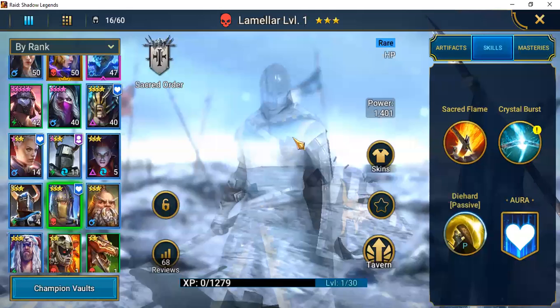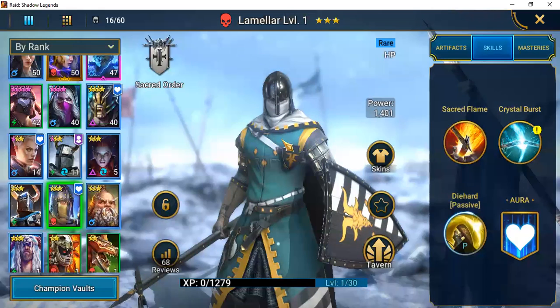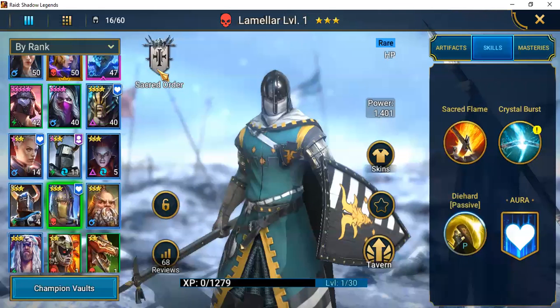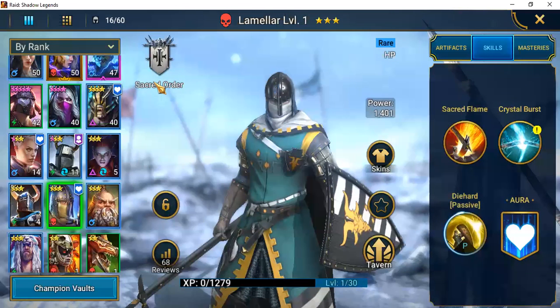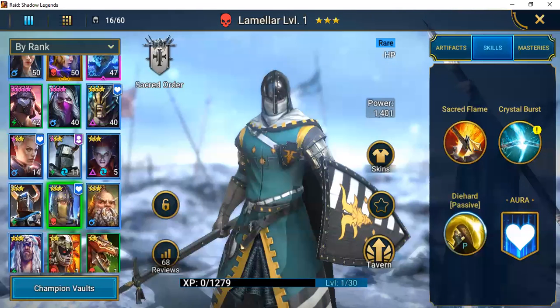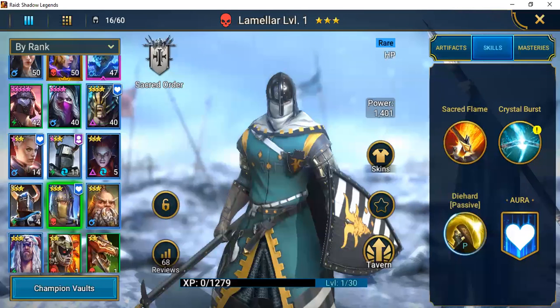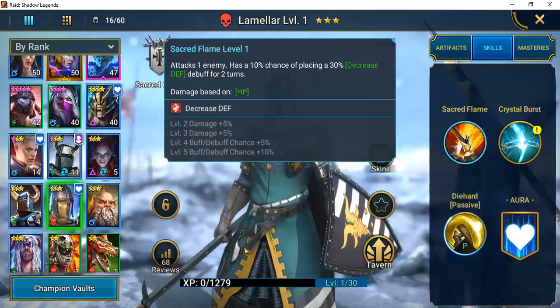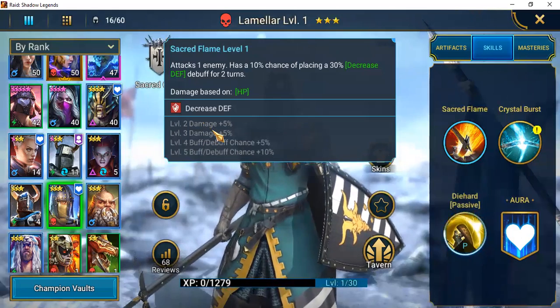She was pulled — now I'll pull a couple of others. Here's Lamellar — I guess that's how we pronounce it. He's also Sacred Order. I haven't put any artifacts on this particular champion; I wasn't really impressed. He is HP-based, and his first skill, Sacred Flame, attacks one enemy and has a 10% chance of placing a 30% debuff for two turns — doesn't require a lot of books.